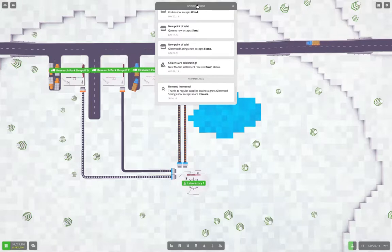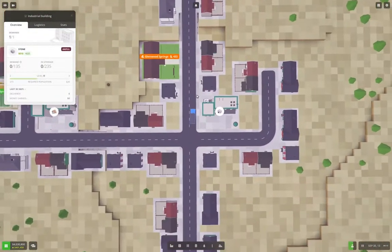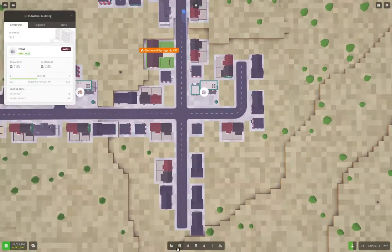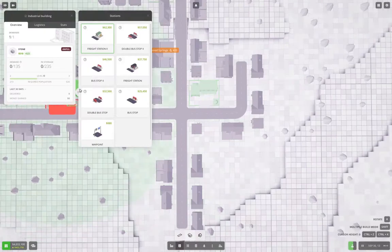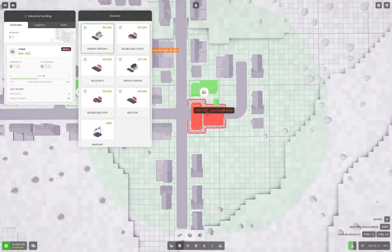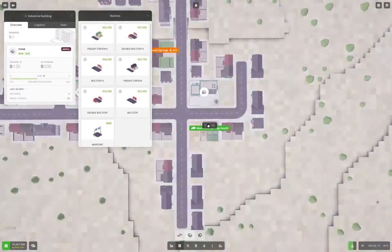I see that Glenwood Springs is accepting stone. We can deliver some stone there, so why don't we? We'll grab a freight station and stash it there.